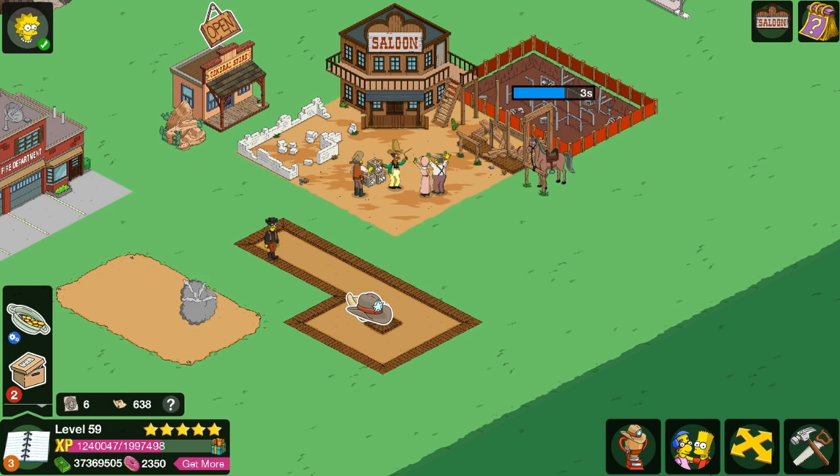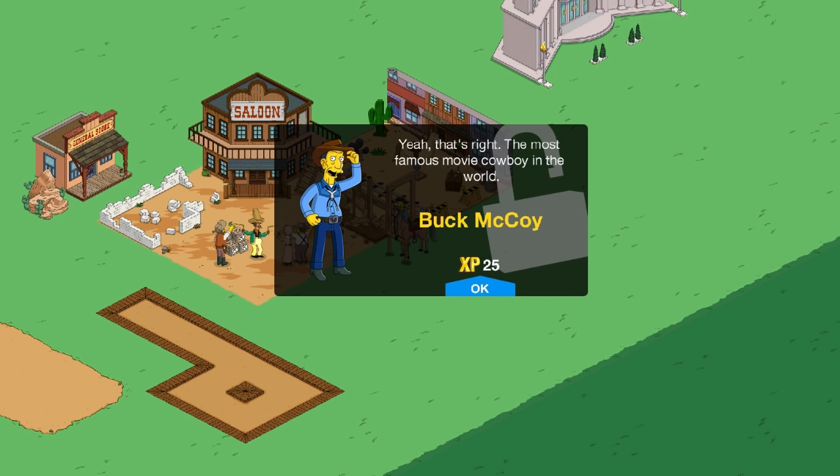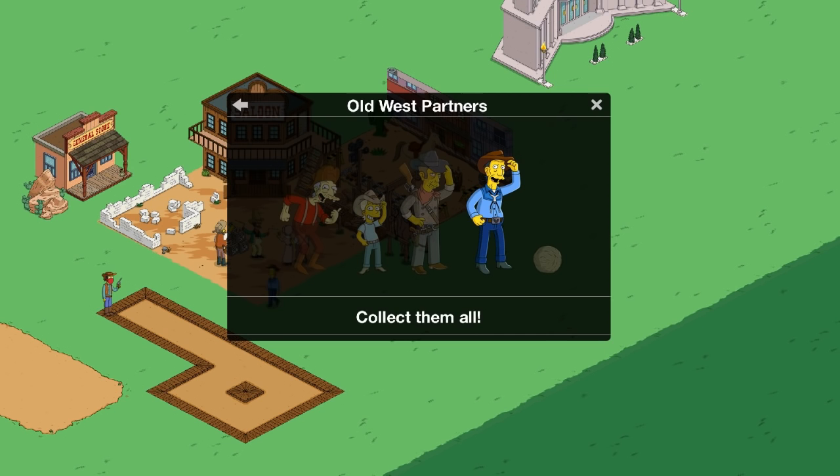Click some more bandits too — give me all my goodies! The most famous movie cowboy in the world. There's a tumbleweed, there's Gummy Joe. Who is that middle character? He's so familiar — I don't remember the name. I think the Simpsons family goes to like that ranch or something and he's there. Then there's Skinner, Buck McCoy, and that tumbleweed.